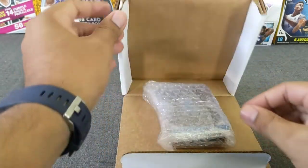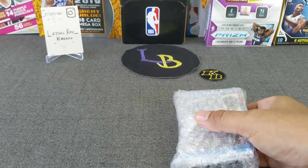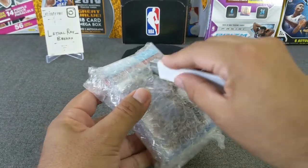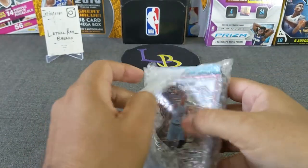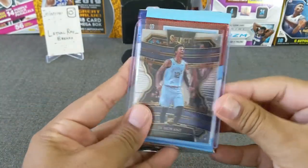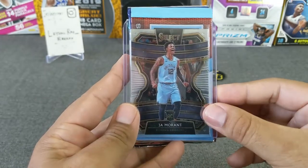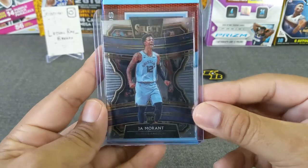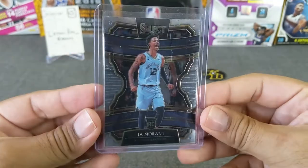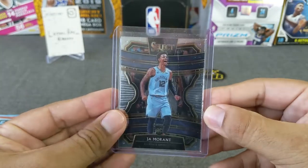Without further ado, let's do the second repack which I already opened just to make sure it was all good. Let's move this box out of the way. Here we have some packs — this is again another one of his repacks. Watch those corners! I hit a Ja Morant base — this is part of the box, I think this one runs around $45-$50 for the base. Just want to check the centering — yeah, doesn't look bad, looks pretty good centering for the base. Put that to the side.